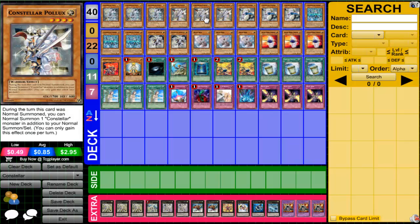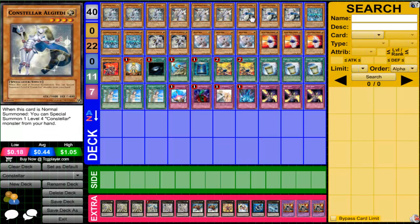You also run 3 Pollux. Pollux is definitely a guy you need — he gives you that additional normal summon. He cannot be Effect Veiler'd, so he pretty much can't be stopped. If your opponent wants to drop a Maxx "C" on you, it'll pretty much zero out because you get Pollux, normal summon Khaas, XYZ into Pleaides and Topality — they use one card to draw one card. Definitely run 3 Pollux.